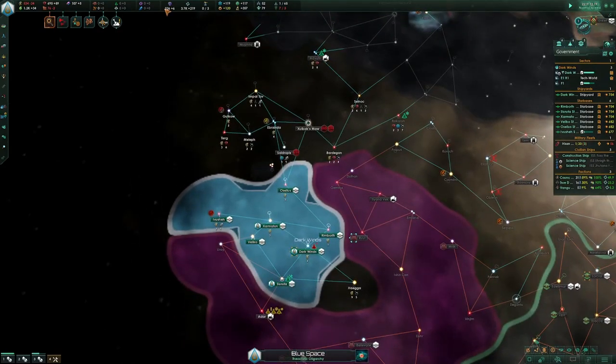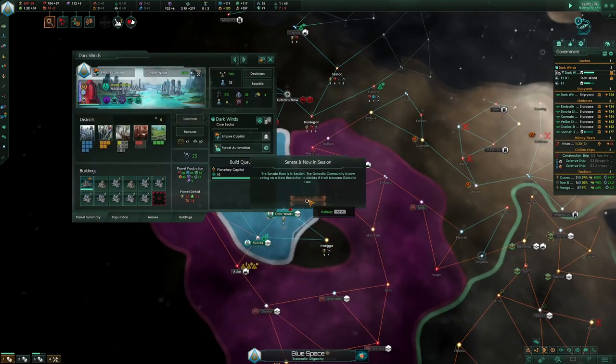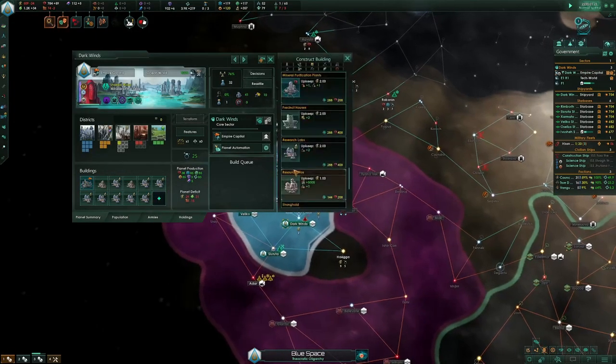Dig sites are free money — you can just sell the artifacts. This is going to be psionics. We don't have psionics yet so it's just going to be banked a bit.